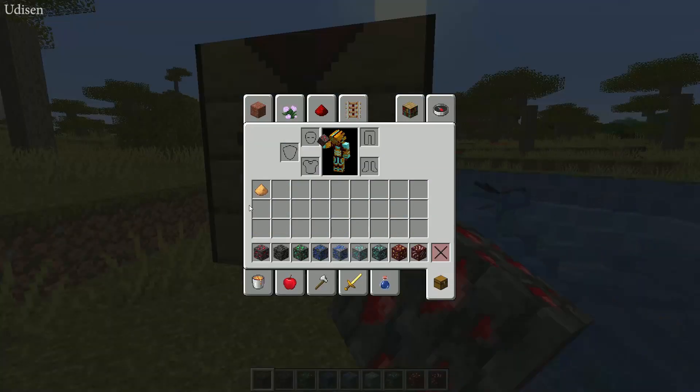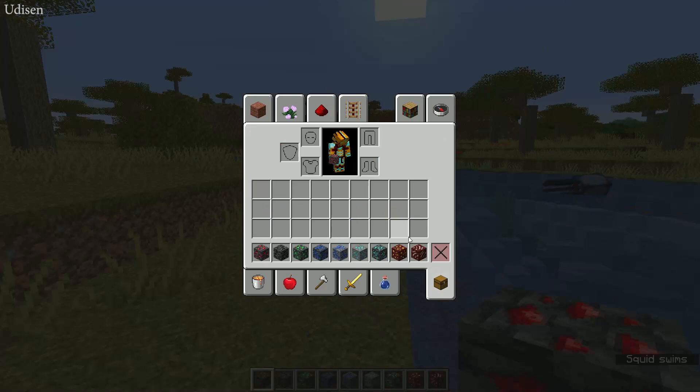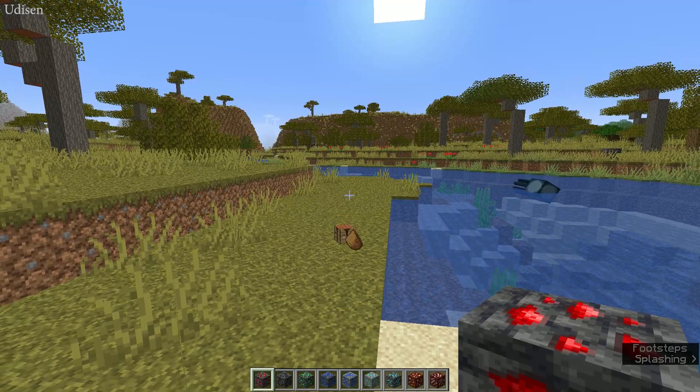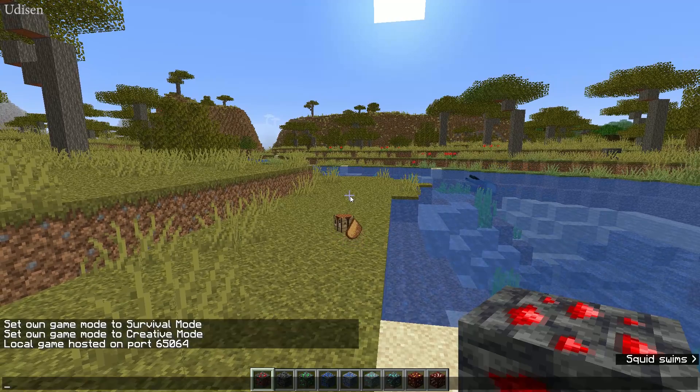After that, for example, I want to save this hotbar as hotbar number two. So press C, then press 2, and you'll see the item hotbar menu — save it, restore it, and so on.